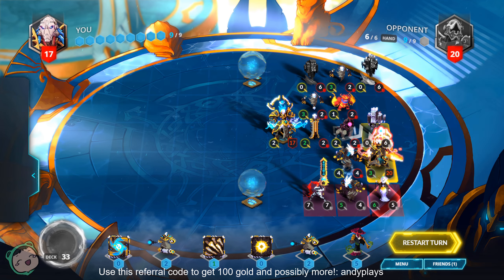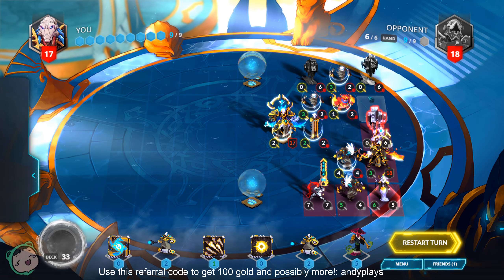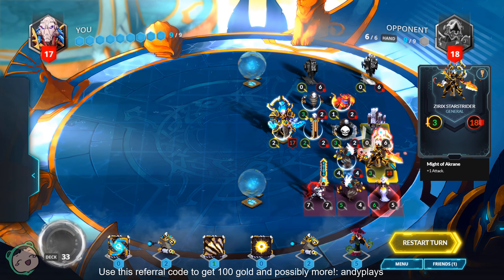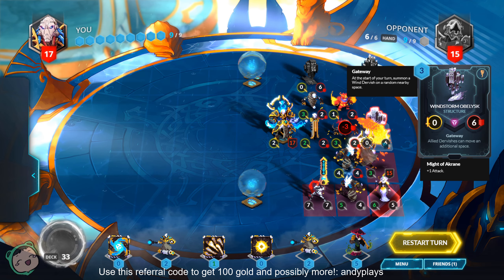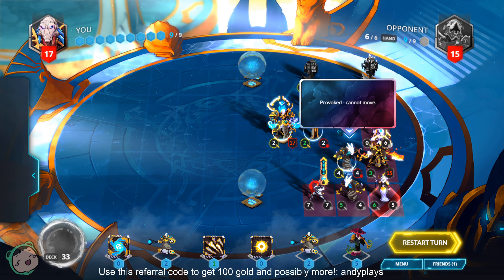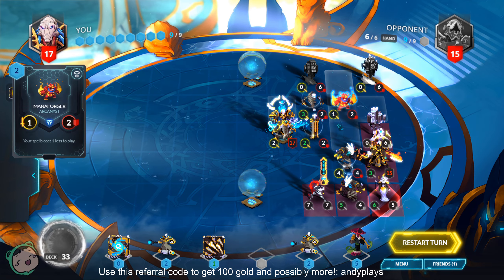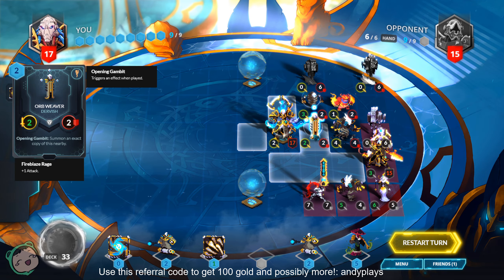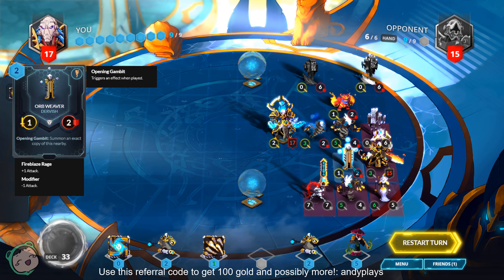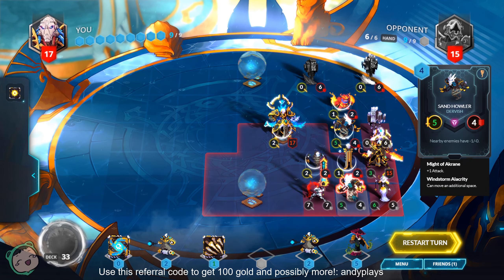Use the Orb Weaver. Use the Repulsor Beast. Then use this Dervish. Move this upward — oh, we need to Siphon Energy the Amara Healer. Move this upward. Move this down. Oh, that's still not enough because of the minus one.